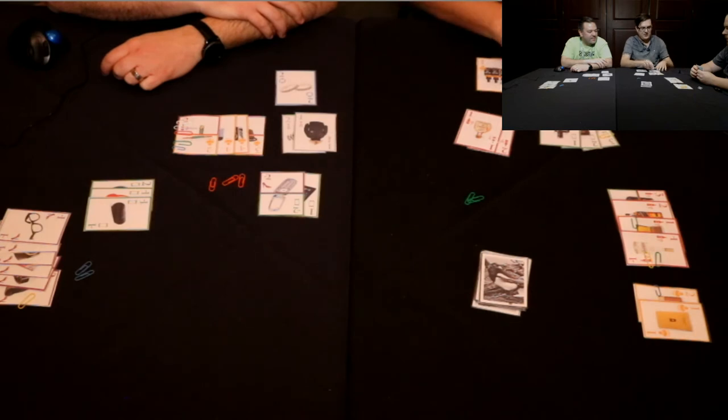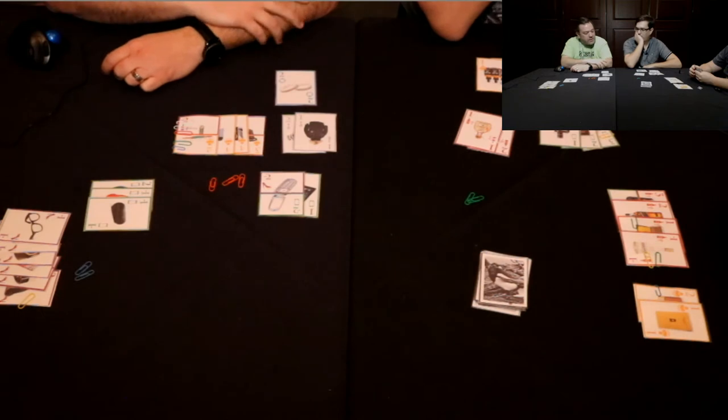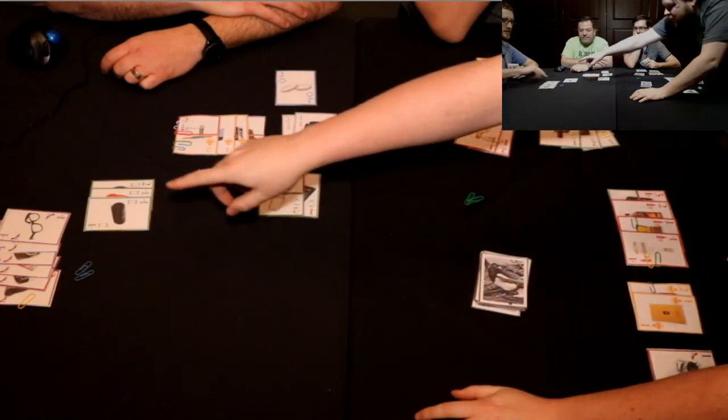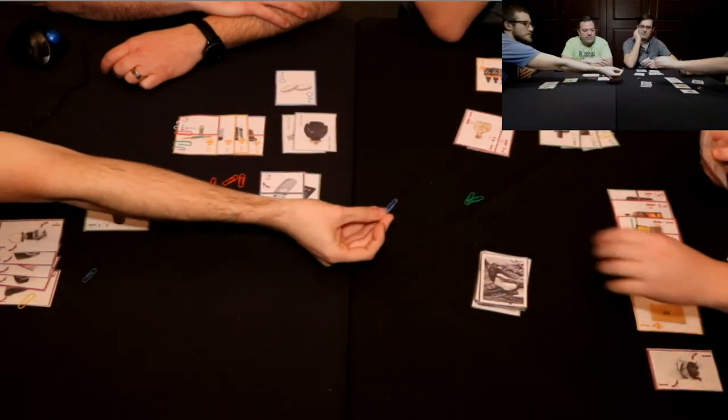Because these two cards are the same value, I can decide how I want to arrange them. So you can actually protect your paper clips, which will give you the points at the end. That's interesting — there's a little strategy there. I'm going to play that, and now I'm going to steal the top one. There you go — and a paper clip.